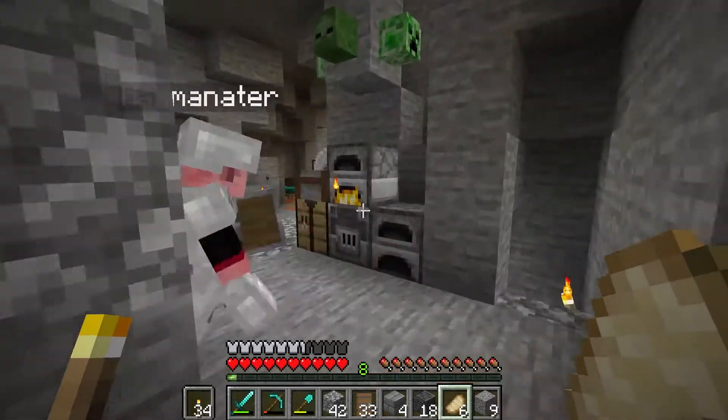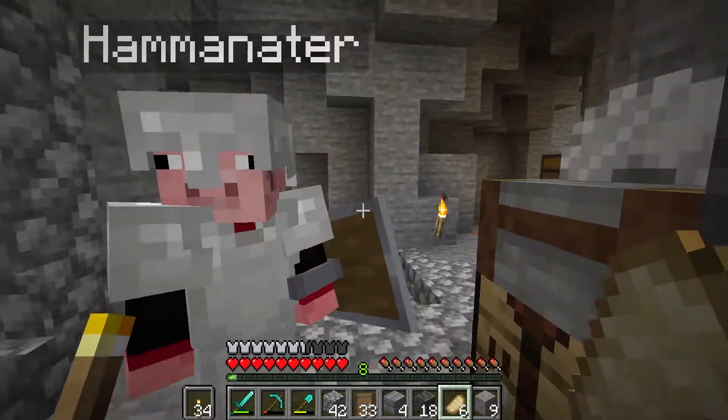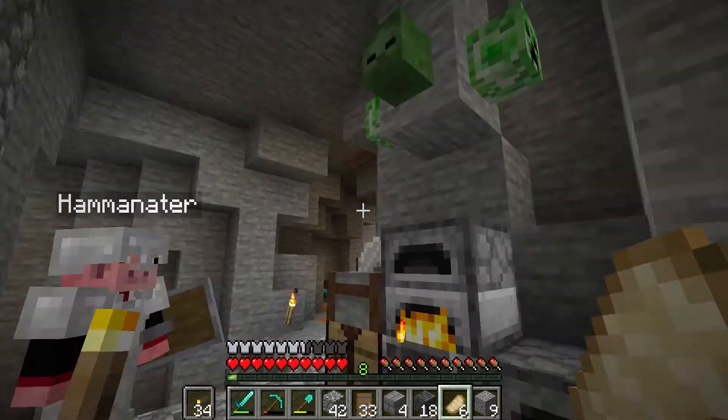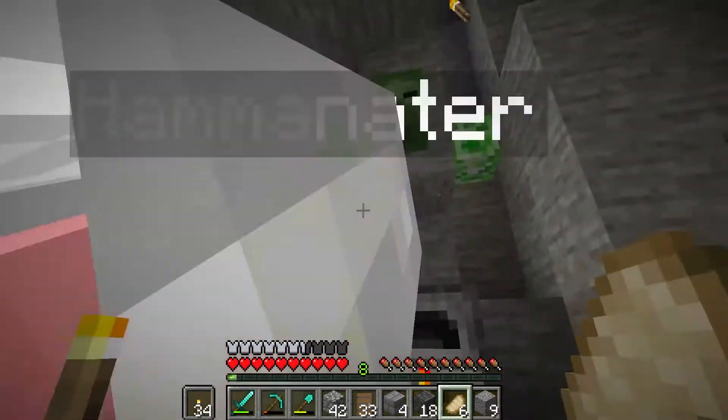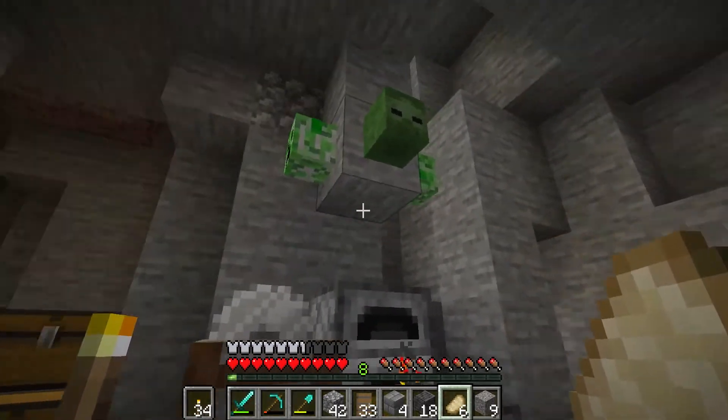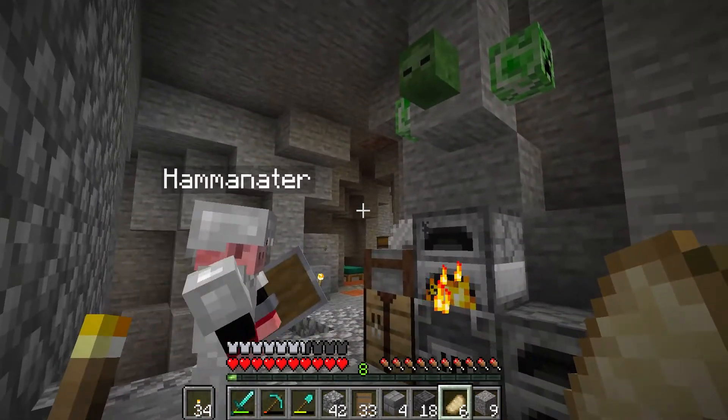That's the back door in case someone's breaking into the front, right? Oh no, that's not the back door — we have a back door up there. And this is my majestic mob heads. I got all of them legitimately — by cutting their heads off.